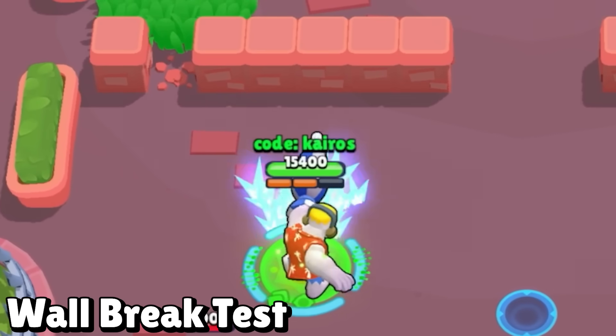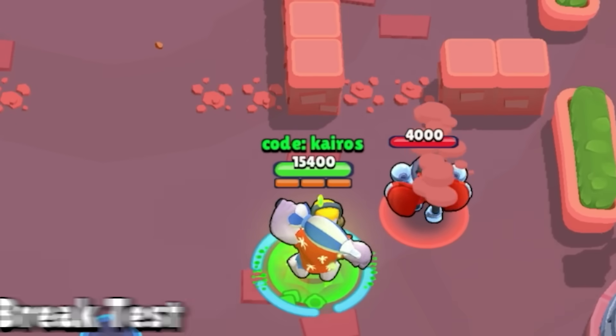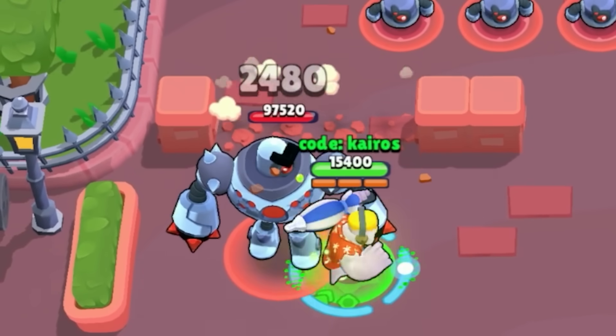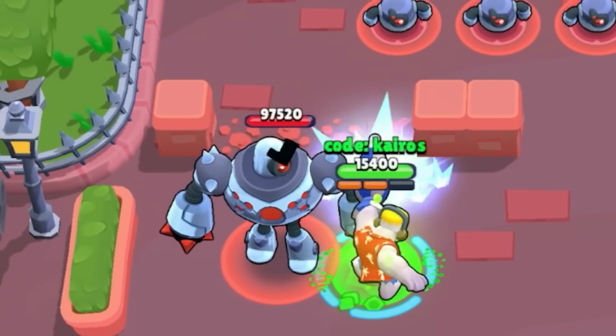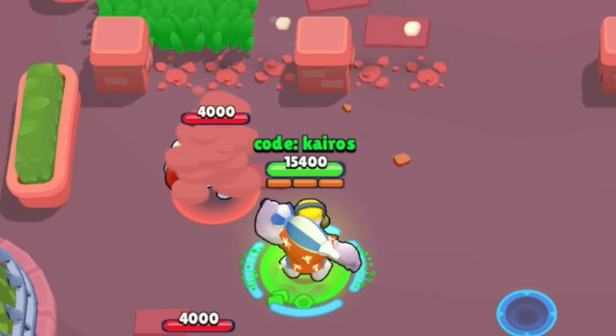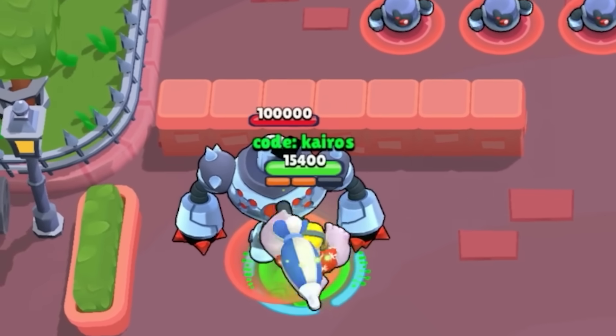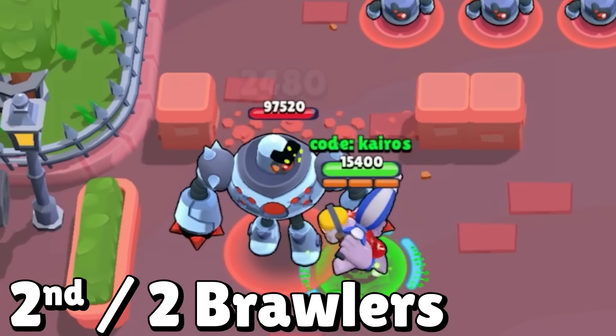Up next, we have the wall break test. Frank is able to break down walls with his main attack while mutated, so it's pretty hard to test because there aren't very many walls in the training area and they are all very thin. That being said, the most tiles I was able to break through with 1 attack was 4. He scores 4 tiles and gets 2nd place out of 2 brawlers.